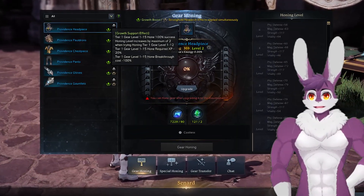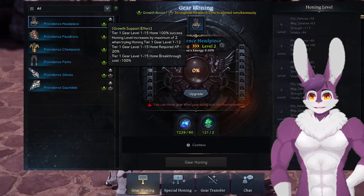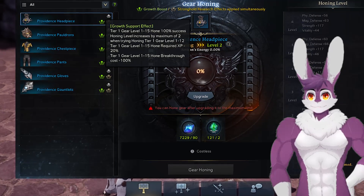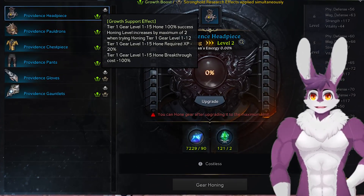For the summer patch, we got a crazy good honing buff for all tiers: reduced shards, level skipping to level 11, and on top of that, 100% success rates to 15. This is made even better now that we have two overlapping events that give honing materials.